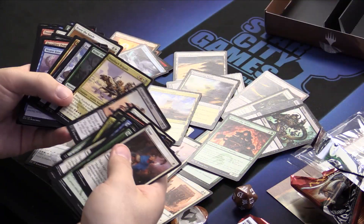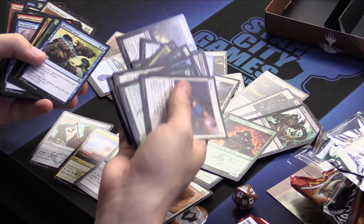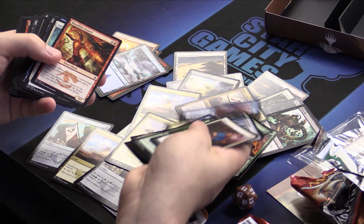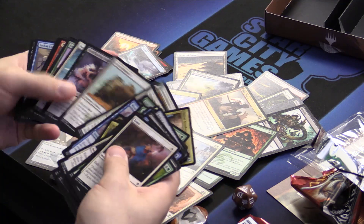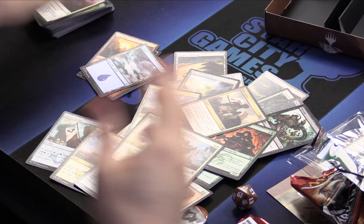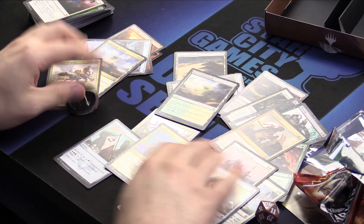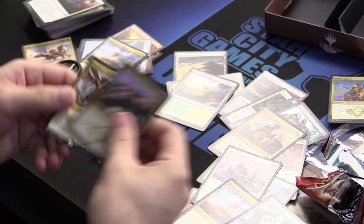Cancel — we're not playing that one, get out of here. Ponyback Brigade — we might play Ponyback; we might just splash red for that one guy. We'll look at our curve because this is a six-mana card and I think we've got a lot of six-mana cards. Ride Down — if we're playing red, we're definitely playing this card. You attack with all your guys, they block your 1/1 with their 6/6, and it dies. Master Approach — this deck is looking really good.